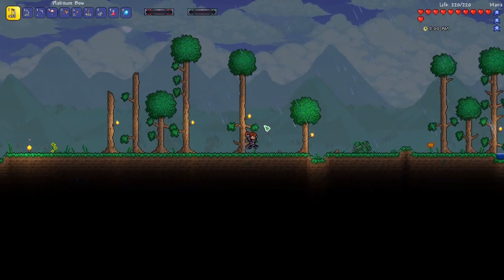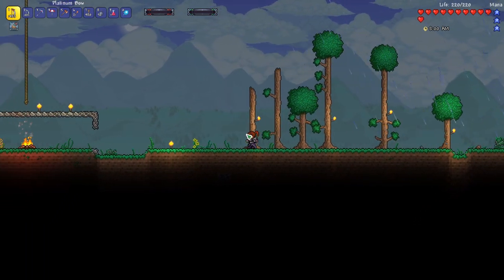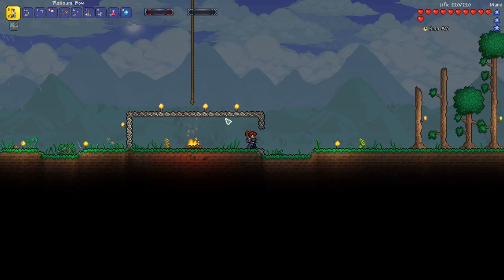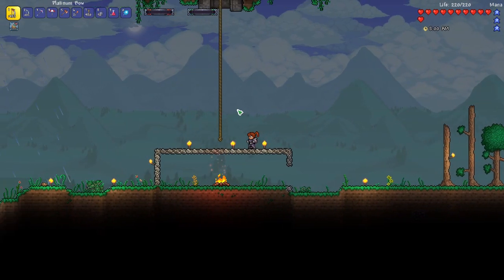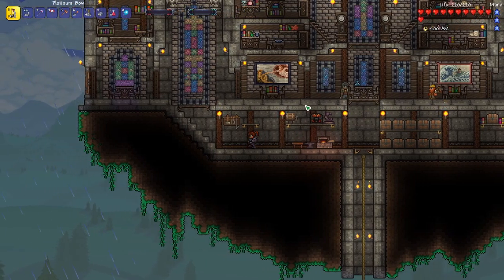Welcome back. This is Rito with another Anna the Archer Calamity Revengeance mode let's play. Between last episode and this one, we cleared out our little makeshift base right here. And as I discussed, I brought in using T-Edit this base that I had built in a previous playthrough.